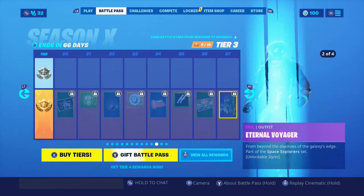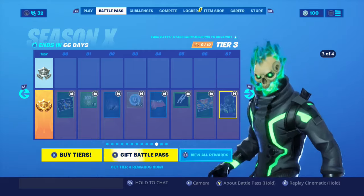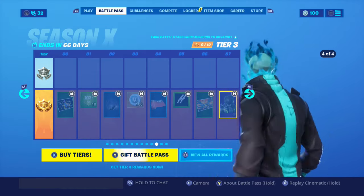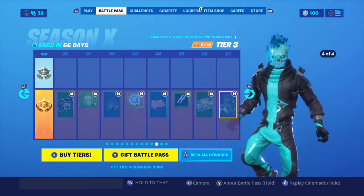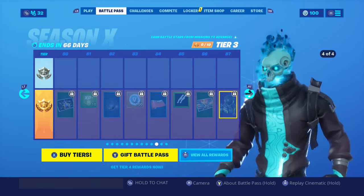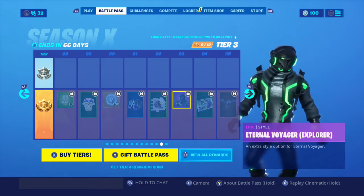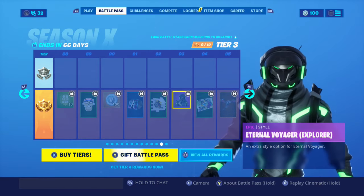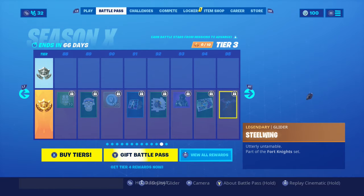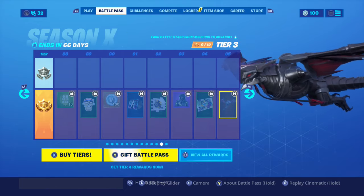The Internal Voyager — he looks absolutely awesome. He's got a skeleton for his head, that is sick, absolutely sick. Tier 87 though — he is a lot but he's awesome. And then you get the Explorer Internal Voyager — you get to see his mask open and his head and all that good stuff. Then we get the Steel Wing as a glider, which is really really cool.